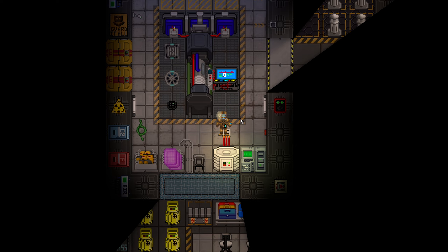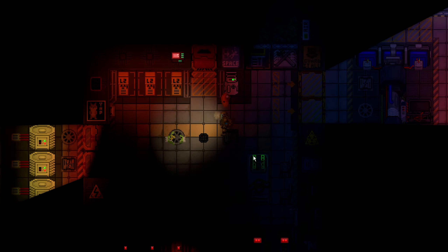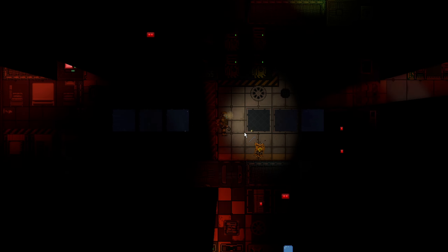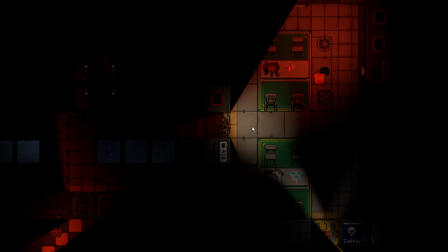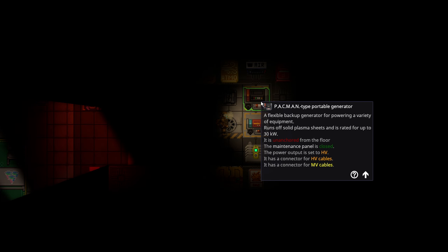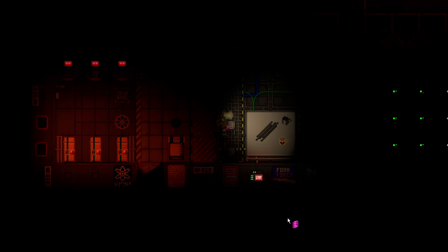I'm going to show you what to do if you didn't do this in time — the worst-case scenario where all the SMESs and substations are dead. It is actually really easy on Core Station to recover from an absolute emergency, as long as you still have access to the Singularity equipment. All you have to do is walk over towards Atmos — there is a normal Pac-Man generator sitting right in front of Atmos, and inside Atmos there is a full stack of plasma.